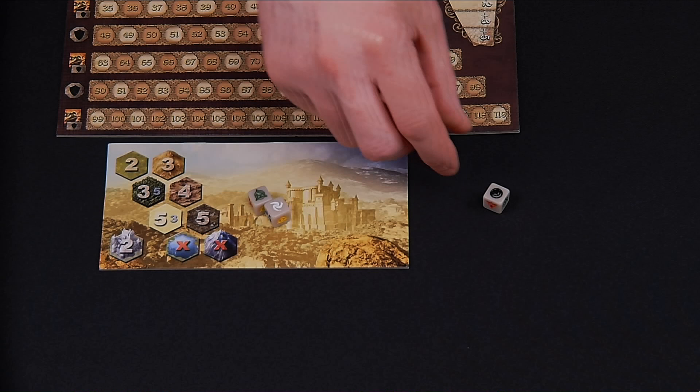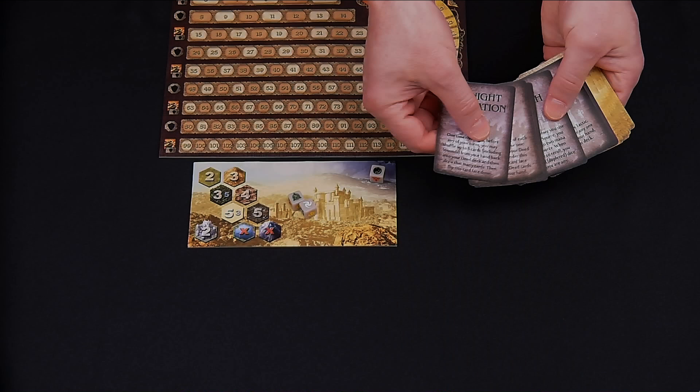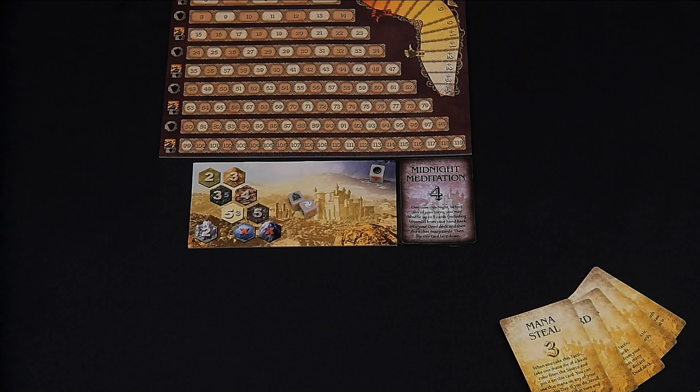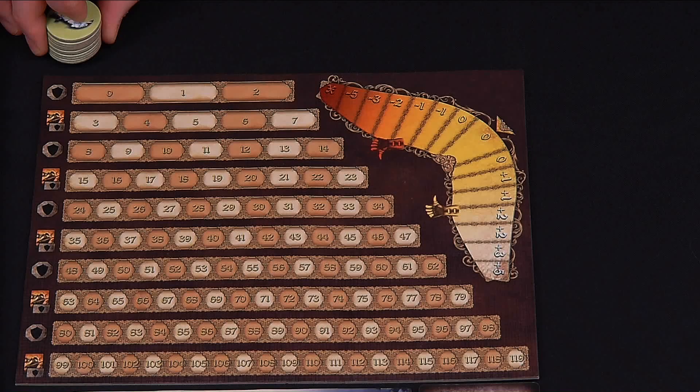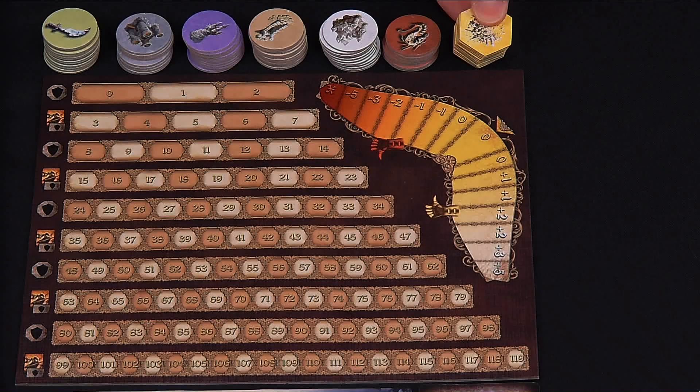Separate the tactics cards into two piles: one for day tactics and one for night tactics. Place the night tactics next to the day-night board, and then place the day tactics spread out near here. Separate and shuffle the circular enemy tokens and place them above the fame and reputation board. From left to right it's going to be green, gray, purple, brown, white, and red. Shuffle the hexagonal yellow ruin tokens and place these to the right of the red enemy tokens.